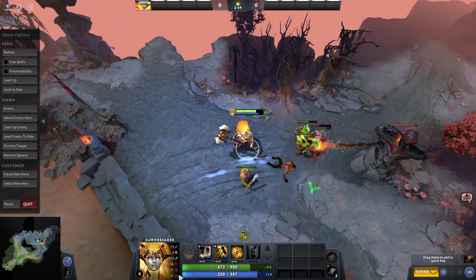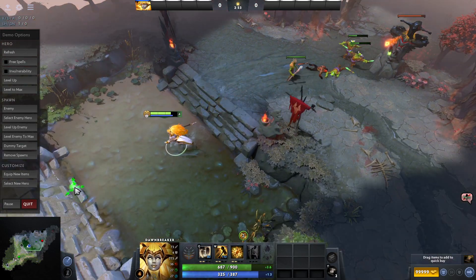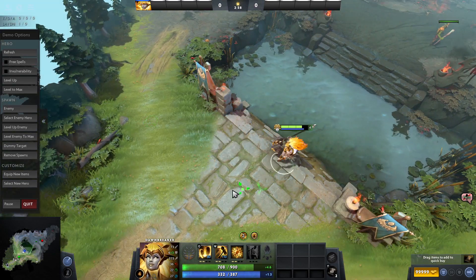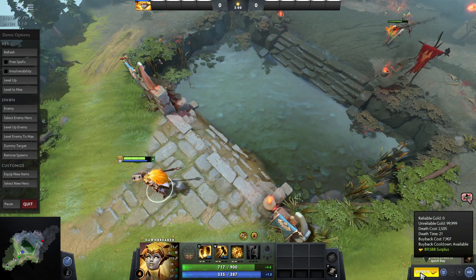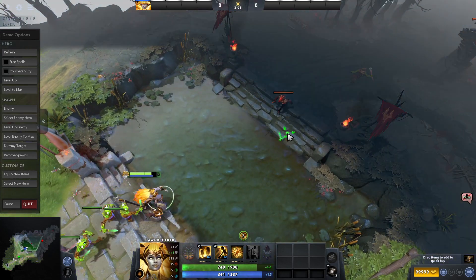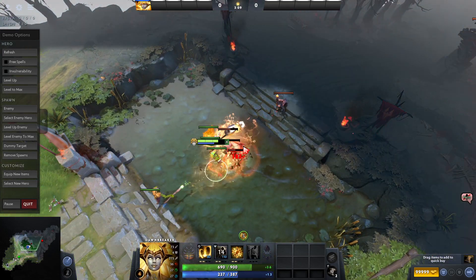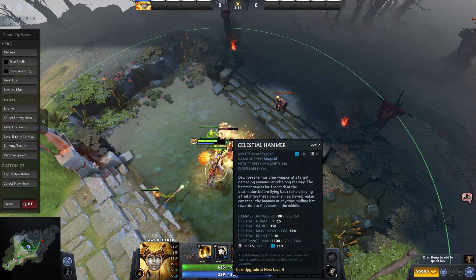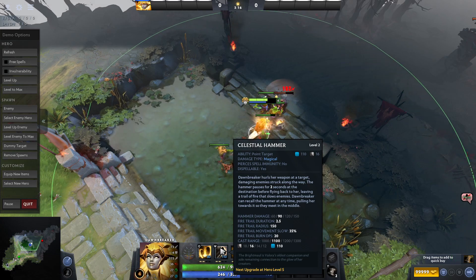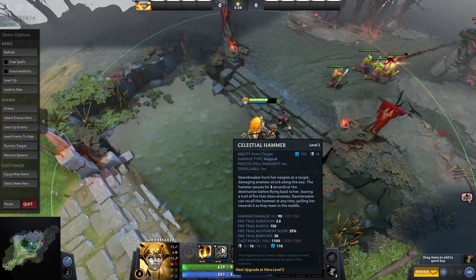Now let's see what W does. Okay, so it's a melee attack — it flies for some seconds to its destination before flying back to her, leaving a trail of fire that slows enemies. Downbreaker can recall the hammer at any time.